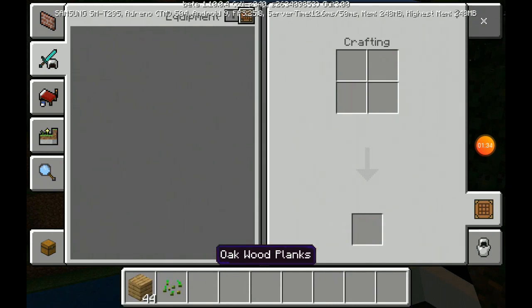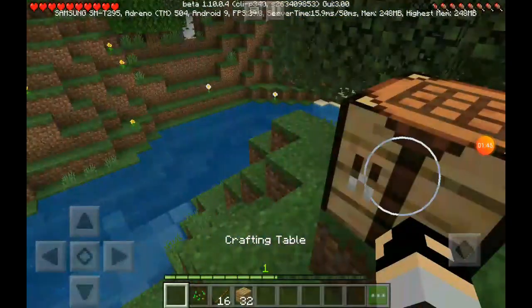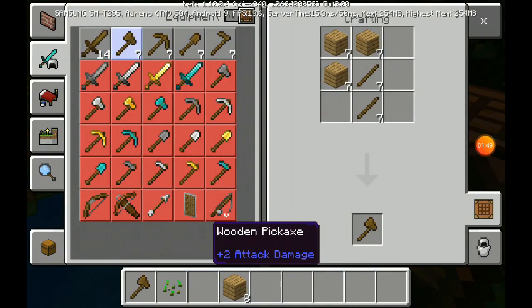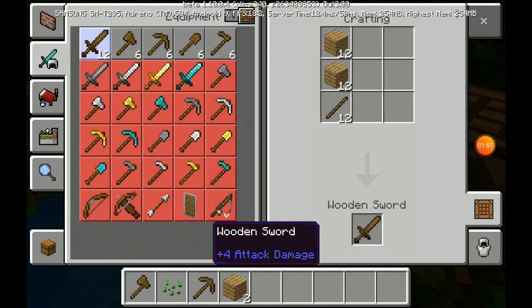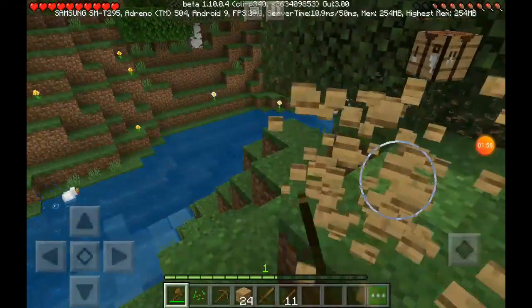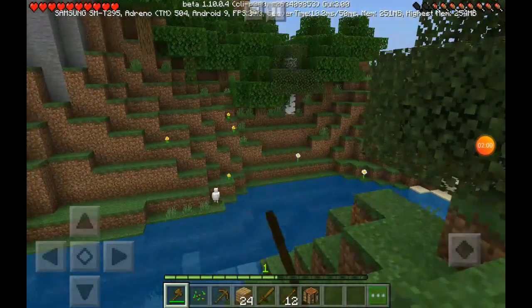And then make a crafting table. Then make some sticks. Put the crafting table here and make one axe, one pickaxe, and one sword. So let's pick up this crafting table and head back over there.